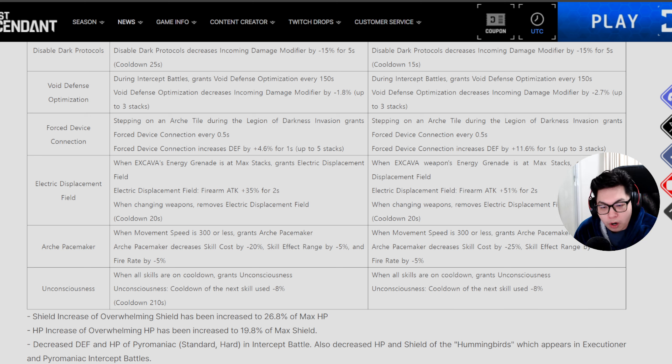RK Pacemaker — when movement speed is 300 or less, you gain the RK pacemaker effect. Previously it would decrease skill cost by 20% but also reduce skill effect range and fire rate by 5%. Now it just decreases skill cost by 25% whenever your movement speed is 300 or lower — the negatives are gone.